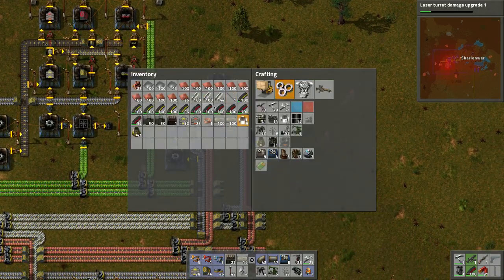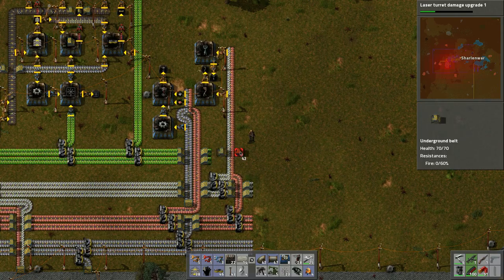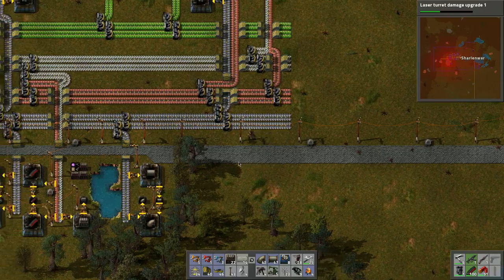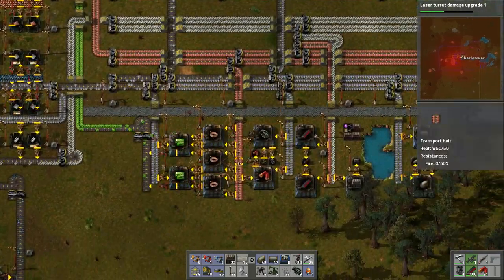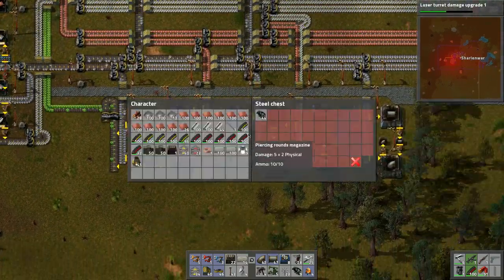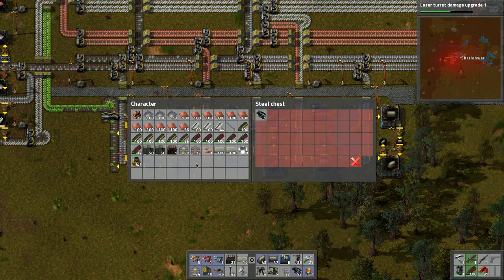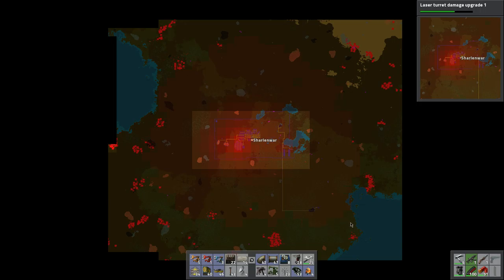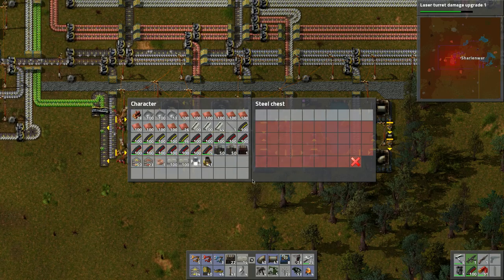We've got lots of ammo and lots of copper still, so that wasn't too bad. Let's carry this on, put the belts in - there we go, more happening here. We got a lot of grenades - perfect, a nice big stack. Let's put the grenades there. Now let's go down and take care of these bases.